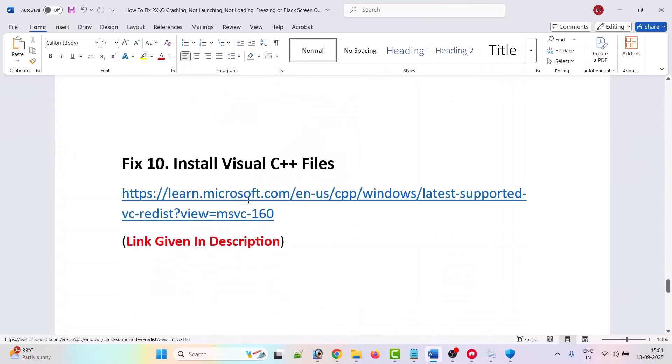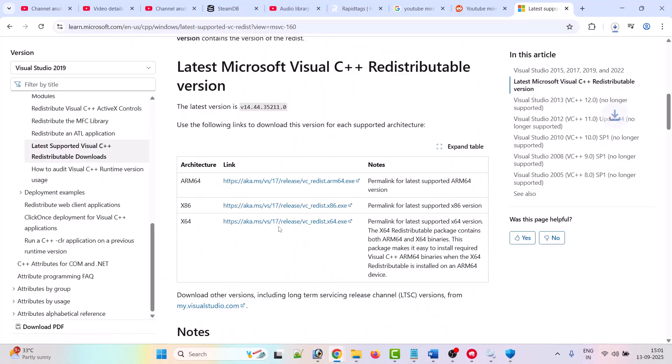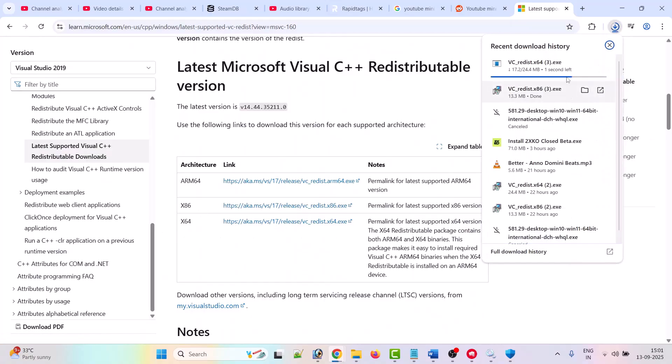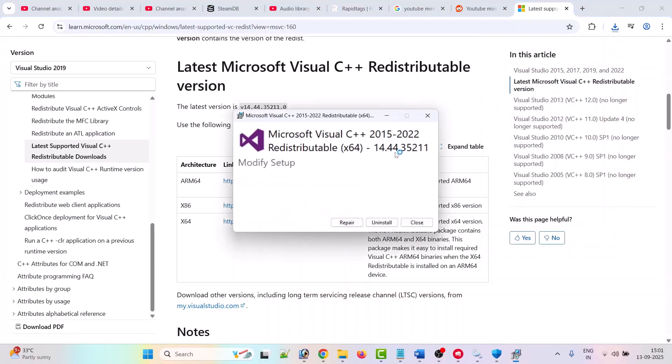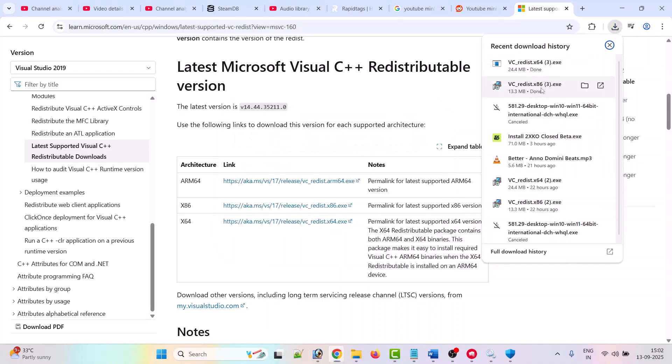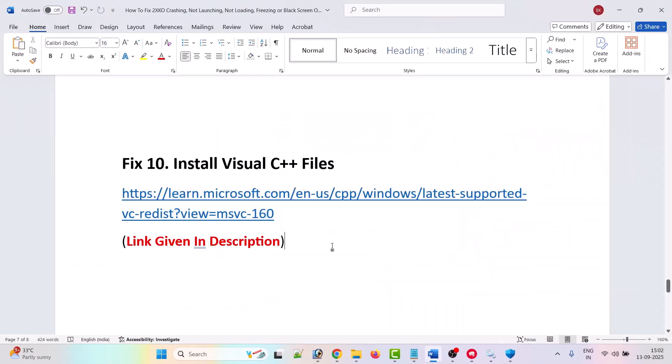The tenth solution is to install Visual C++ files. Go to the Microsoft official website, scroll down, and download both the x86 and x64 versions. Install both one by one. For the x64 version, click Repair if you see the repair option, or Install if you see the install option. Do the same for the x86 version. After installing both, launch the game and check if your problem is solved.